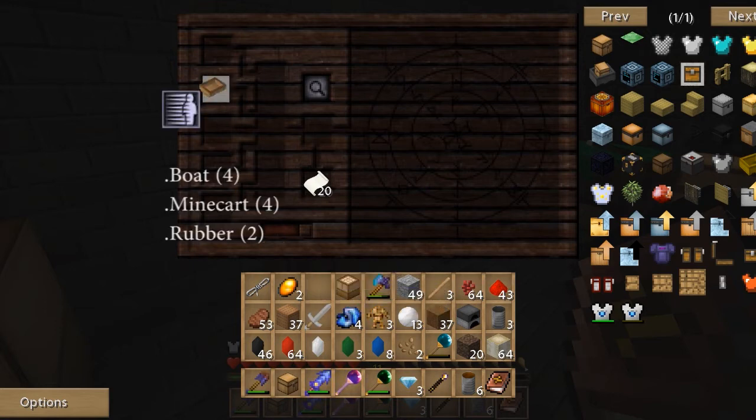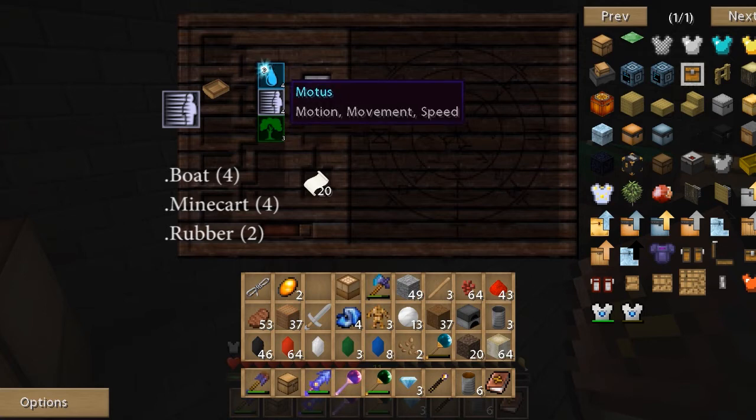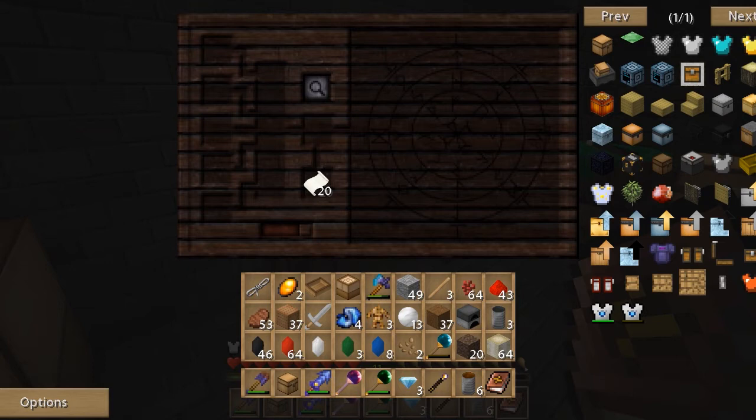Next is Motus, which is motion, movement, speed. I use boats — easy to make and they carry four aspects, so use five wood to make a boat and wood is everywhere. Minecarts are another option. Rubber also has it but I don't want to use rubber, so boats and minecarts are your two main things for Motus. I've made quite a few boats — it's highly used during research and also for making things.